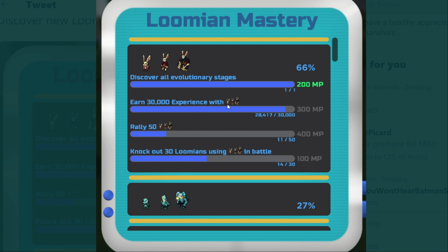With any particular Lumion, you want to get every evolutionary stage, earn a certain amount of experience points, and rally a certain number of them. It also says knock out 30 Lumions using that one in battle. So you have to use it in battle, rally them, and get a bunch of experience. This gives us incentive to use every type of Lumion, and it's great because it teaches you how to get to know and use each one.